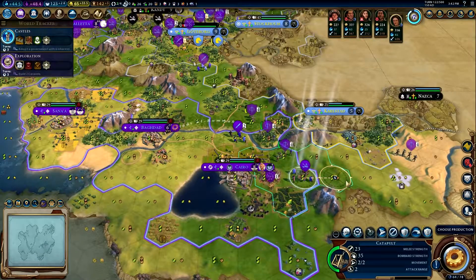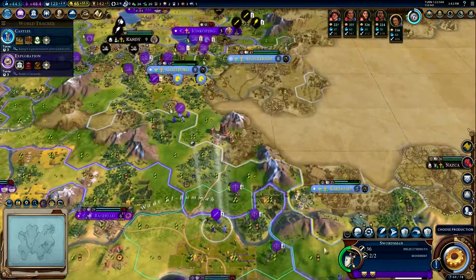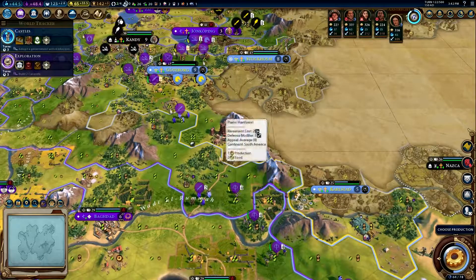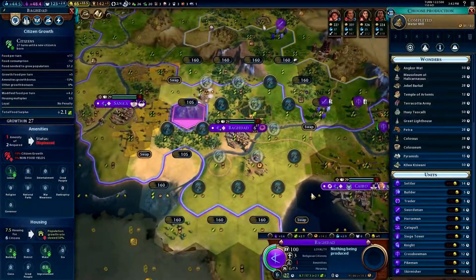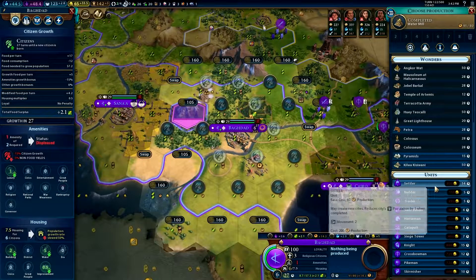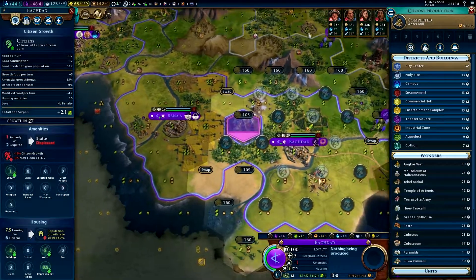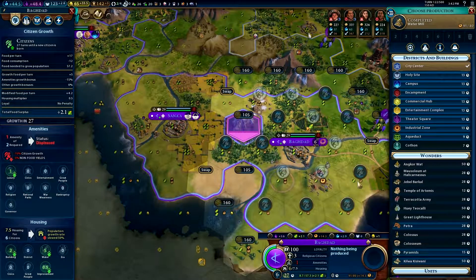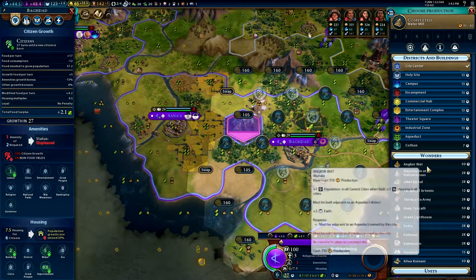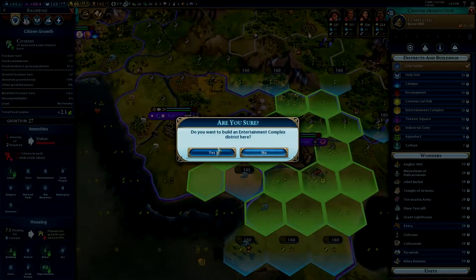You creep — if he can see the city he should be able to shoot it if he lights it up anyway. Well there's only like three or four cities in here. Baghdad built a water mill — Baghdad is gonna build a district next. What do we want? We're having amenity issues everywhere — let's swap this tile and build an entertainment complex down here.